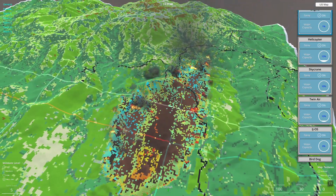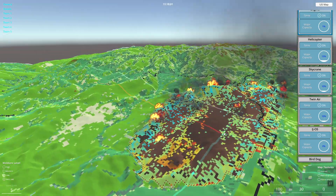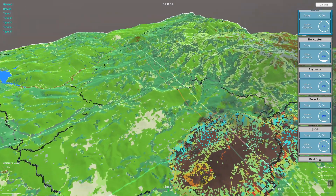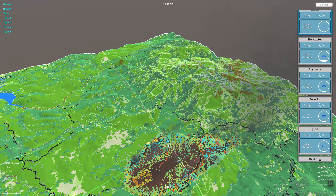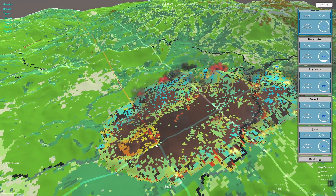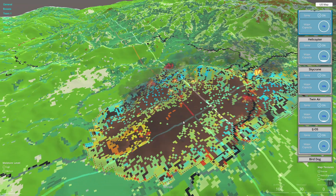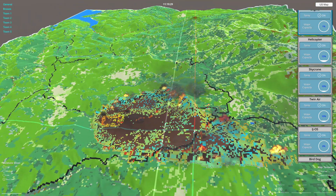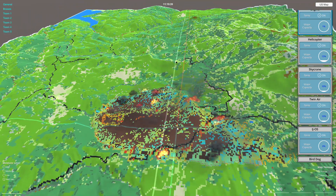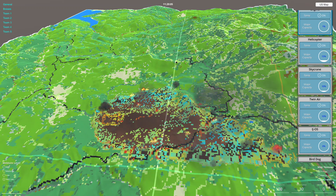The colors really do make it interesting — a much better visualization of what's going on. Before, it was showing the rate of spread, which was okay, but this helps identify which units should attack which front. Alright, I think that's the end of this video — thank you for your time and I'll see you in the next one. Cheers!